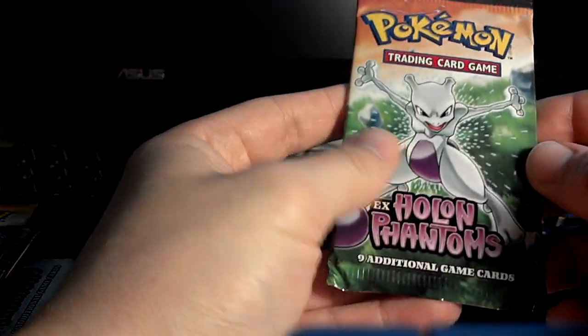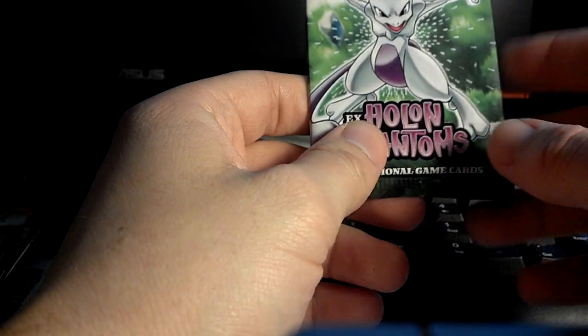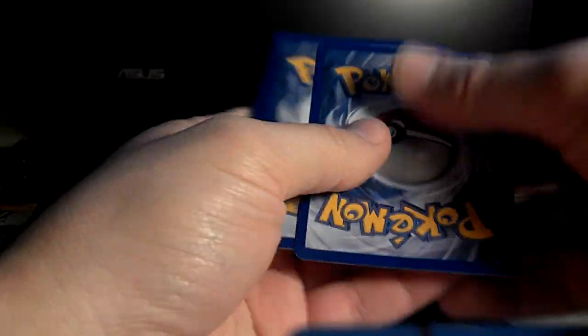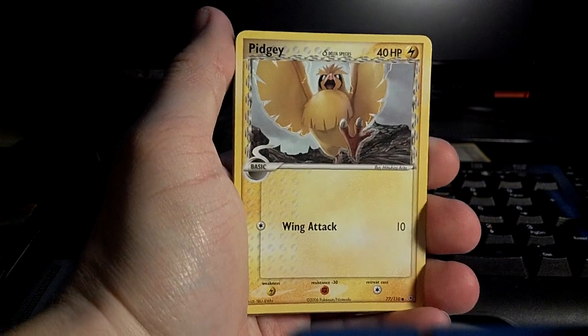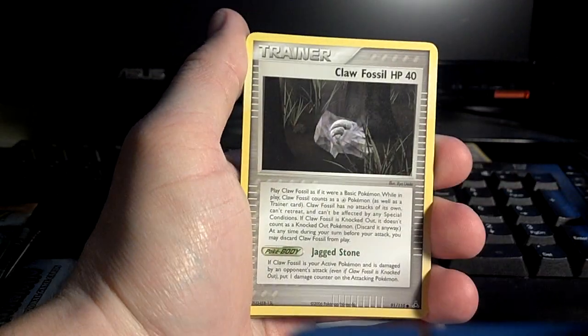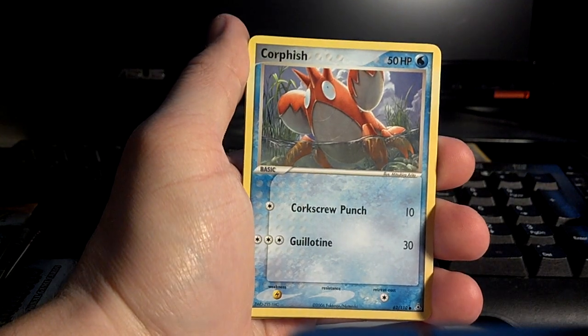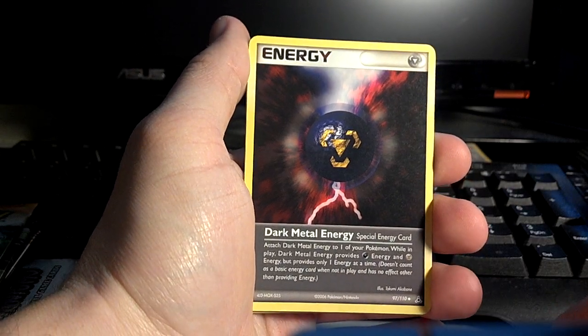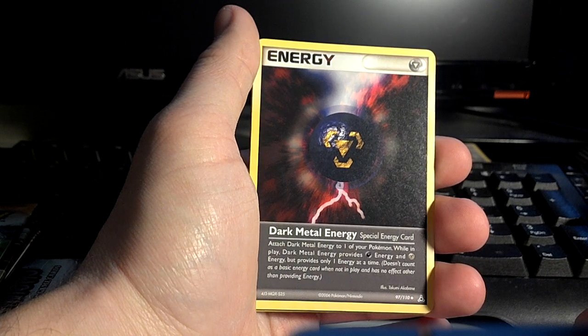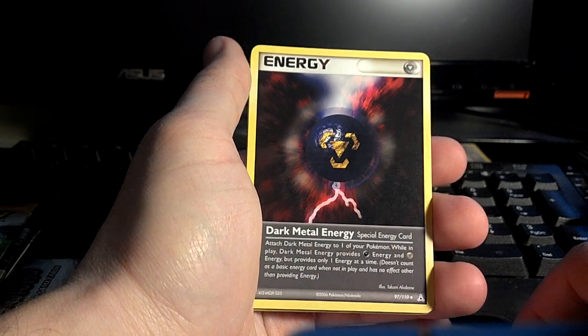Pack two — Mewtwo. Not sure what those little dots are around him. It's like some sort of energy explosion, I guess. Looks kind of weird, not gonna lie. Pidgey, Barboach, Pichu, Claw Fossil, Corphish. Ooh, Dark Metal Energy! That's pretty cool. Attach it to your energy Pokémon while in play — it provides Darkness and Steel energy, but only one energy at a time. That looks really cool.